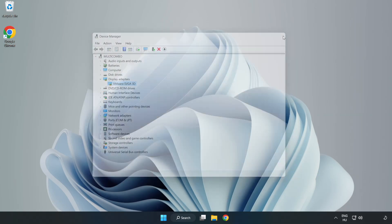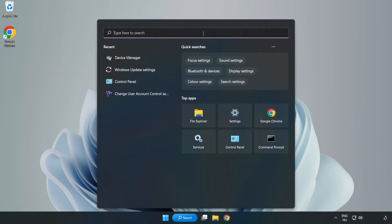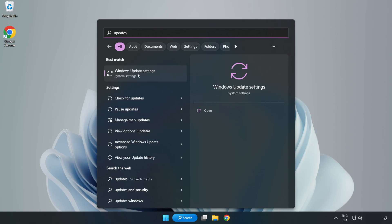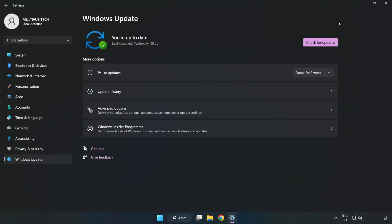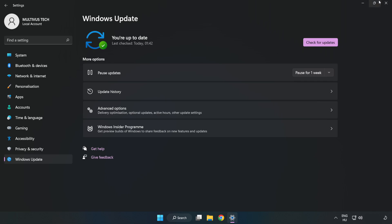Close the window. Click the search bar and type Update, then click Windows Update Settings. Click Check for Updates. After it completes, click Close.